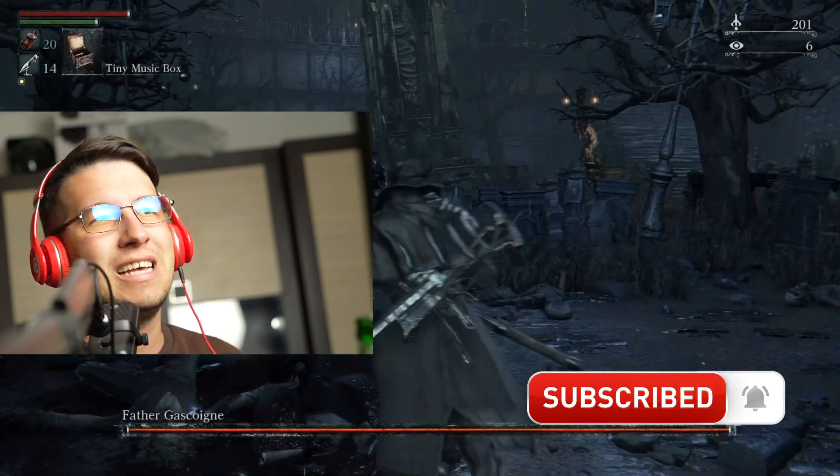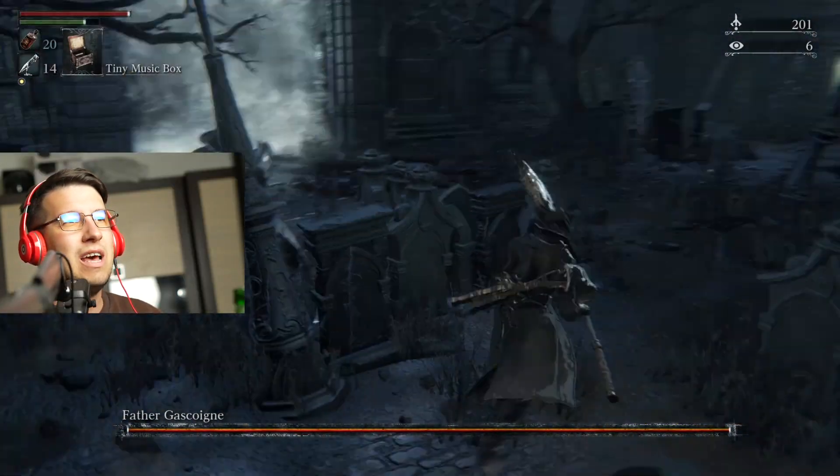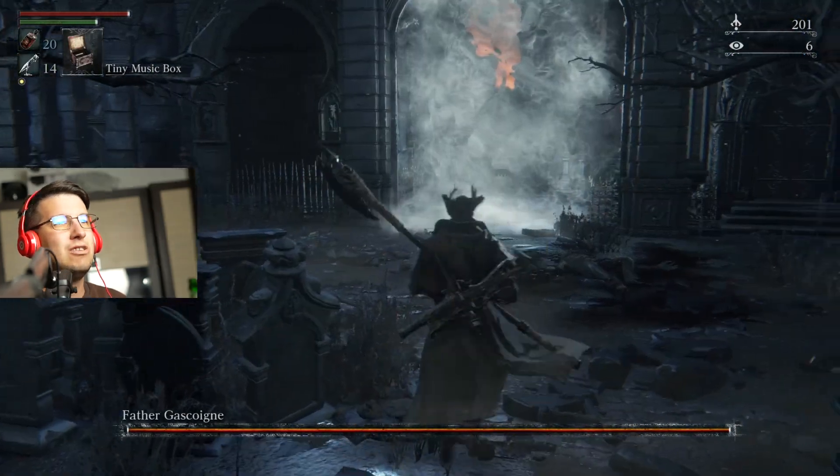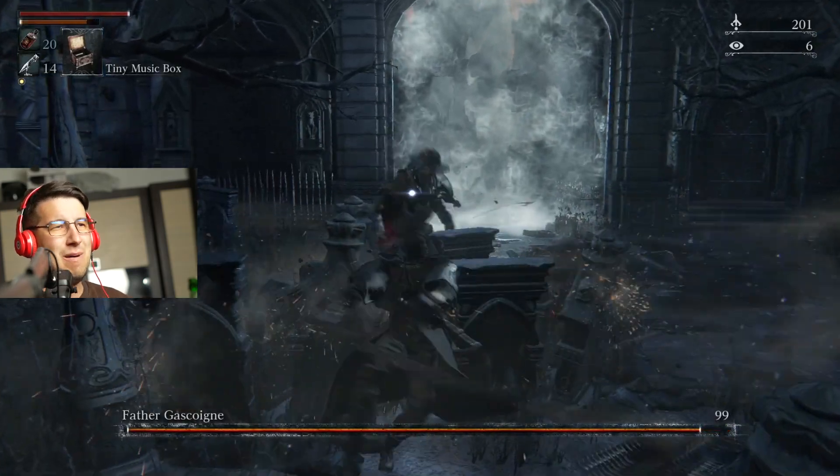You can get the tiny music box, but I don't feel like that's going to make any goddamn difference. What you want to do is position Father Gascoigne by the door over here — I'm going to show you in a bit. This is actually a cheese. And smash back his face.